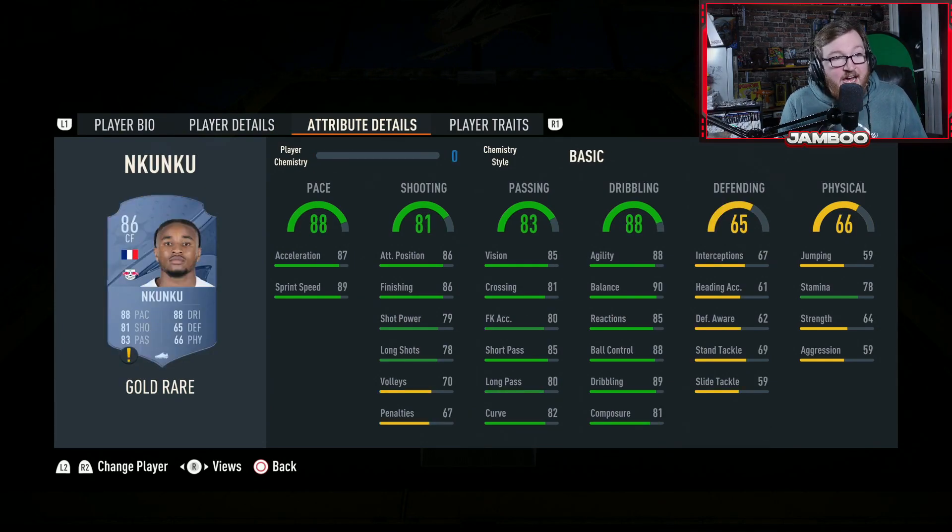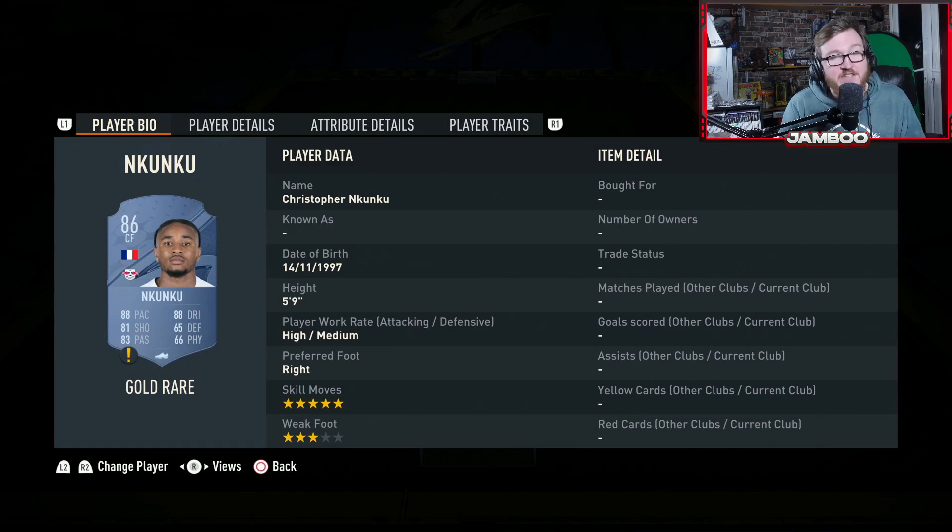We then have Nkunku — he's still good and another one with upgrade potential. The upgrade would be to his World Cup Path to Glory version, which right now is like two million, but if you're looking long term, it's doable. This base card is good though: he's quick, he's got 86 finishing, he's good on the ball, five star skill moves. He plays like a wide cam, cam, striker — a really nice card providing some important links to Gvardiol and the French players as well. Nkunku is a very solid option.